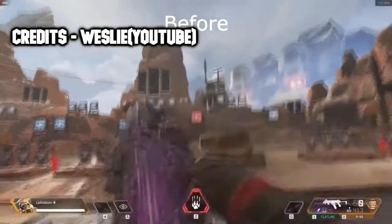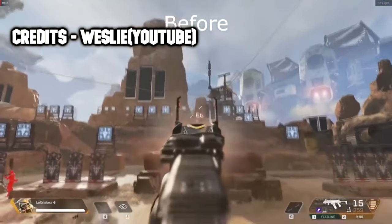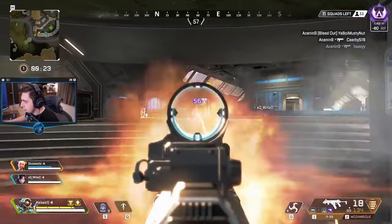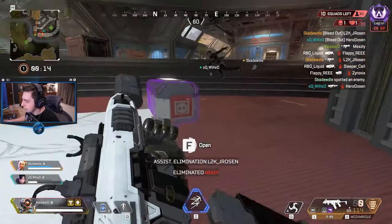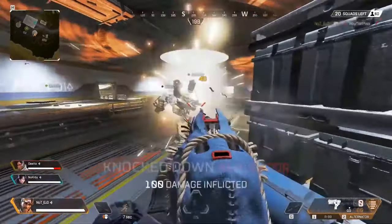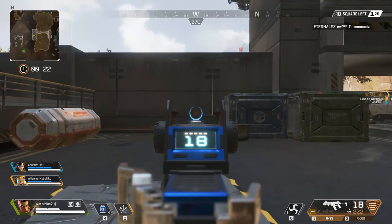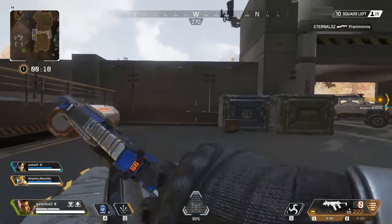The muzzle flash in Apex Legends was once a significant issue, causing both your own and your enemies' muzzle flashes to engulf the entire screen during combat, resulting in chaotic fights where visibility was severely compromised. Originally implemented as a balance measure, players could mitigate the muzzle flash on their automatic weapons by equipping a golden stabilizer.